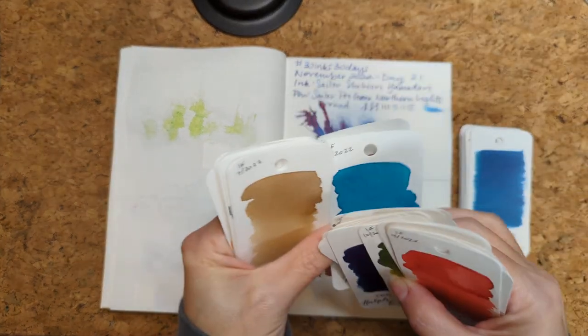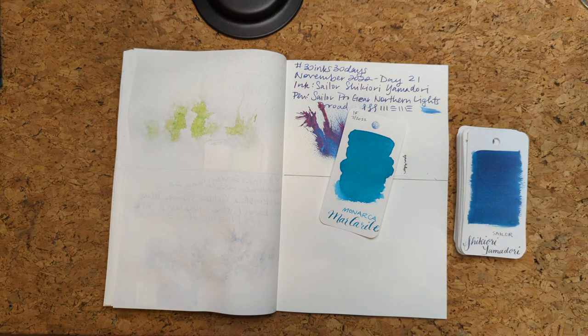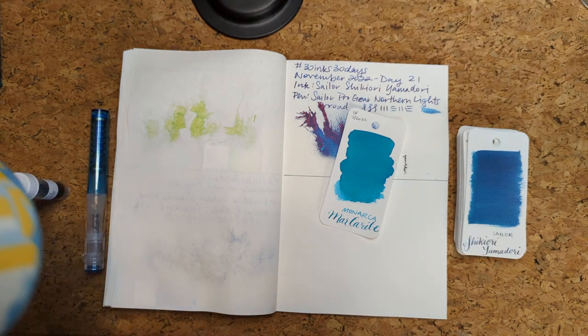I thought about maybe picking randomly from these cards but they stick together — case in point, actually two cards stuck. So today's ink is Monarcha Mar Caribe. Let me dig through the shrinking but still large box of ink samples.